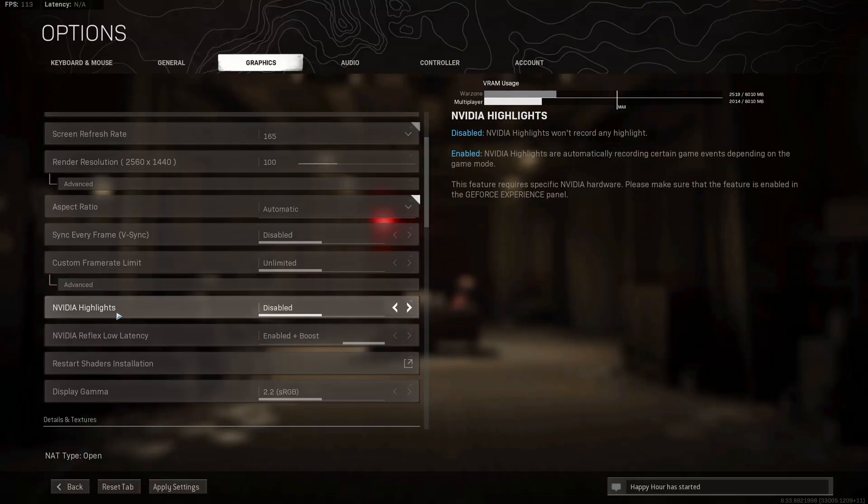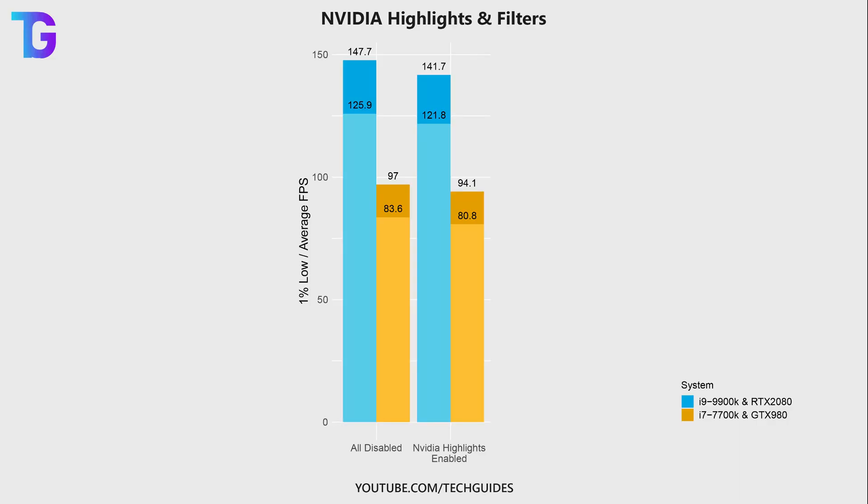Now let's move on to Nvidia Highlights and Nvidia Filters, which are options you can set up in-game. Enabling Nvidia Highlights significantly decreases performance — about 6 FPS on my primary PC and about 3 FPS on my secondary PC. This isn't too bad considering you get highlight clips recorded automatically, but if you want the highest performance, disable Nvidia Highlights.